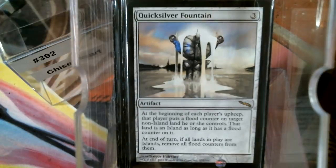Quicksilver Fountain — the flood counters go on lands. At end of turn, if all lands in play are islands, remove all flood counters, so you're never going to get to that point. You can hose out the entire table. During your upkeep you can take a counter off one of their lands so it's not an island, and that way at end of turn it doesn't bury itself and all the counters don't get removed.